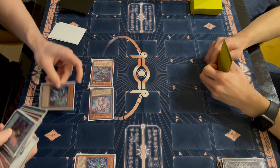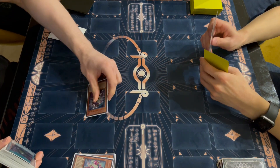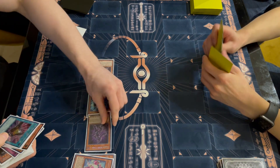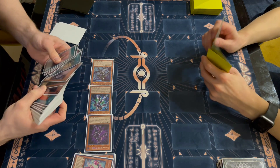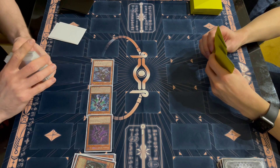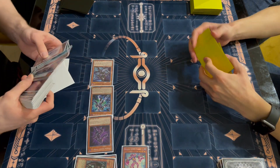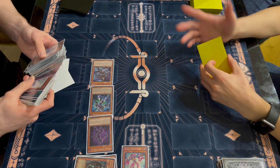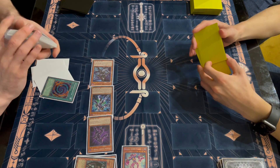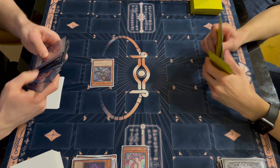He does the Vision Hero Ferris combo with a second Increase — hero players debate whether to play one or two, but from what I've seen most people play two just to make sure it's live. He dumps Mali, then banishes Ferris with Vion to search the Poly. Vion is just such a good card. Next he links those two monsters into Cross Crusader.